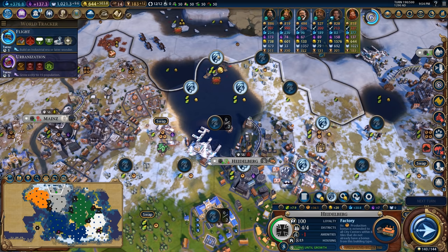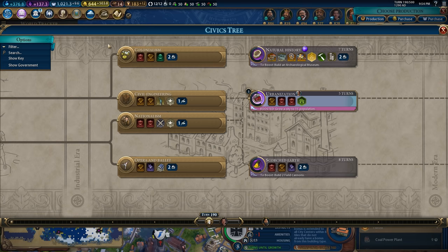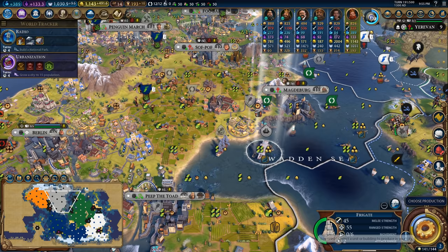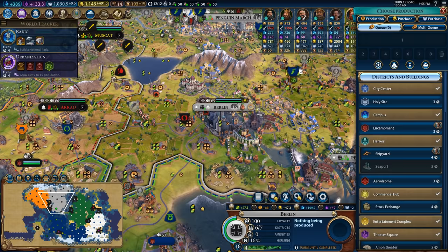Let's get this fishing boat popped down into Heidelberg, giving the city a nice boost to the amount of food that it's making. The city is growing quite well - it has a positive food surplus of about eight. I do need to deal with the amenity problem in here, which is probably going to be something to do with one of the entertainment districts like the water park. I'm also getting pretty close to getting neighborhoods online. I actually picked up a great admiral, which is going to mean that I can make an armada out of this frigate, which will give me some era score, which will hopefully guarantee me a golden age.